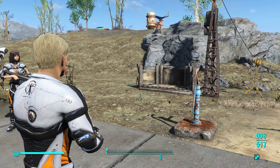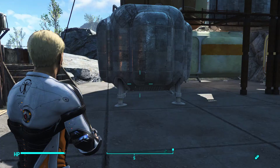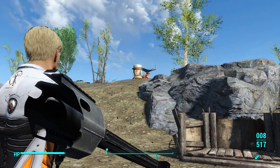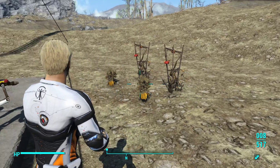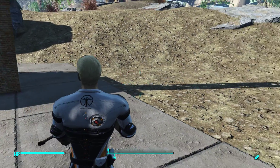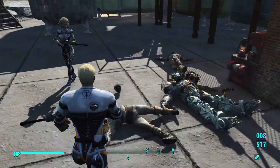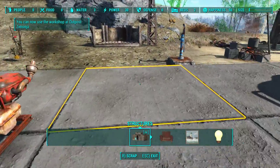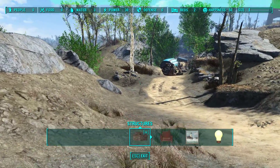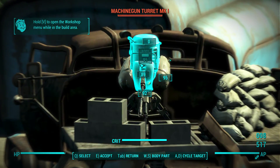This is Ten Pines Bluff, another mod redesign. What this does is clean out the area — this is normally a very tight area but they've expanded it quite a bit. You can see up there an industrial water purifier. This area is unfortunately very close to a raider encampment, so the first thing to do is give them absolute hell.